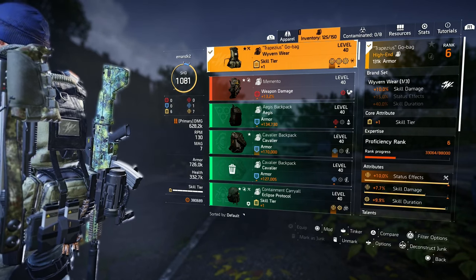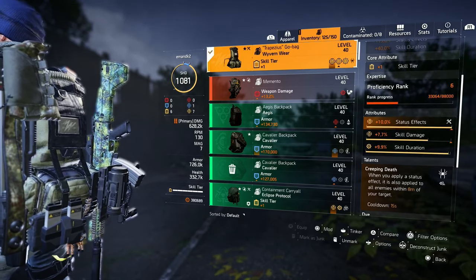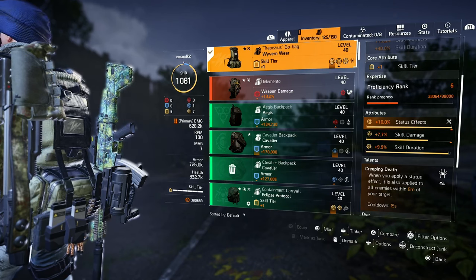This is the best backpack that I have. Creeping Death does something that I like — when you apply a status effect, it's also applied to all enemies within eight meters of your target. Then it has a 15-second cooldown.